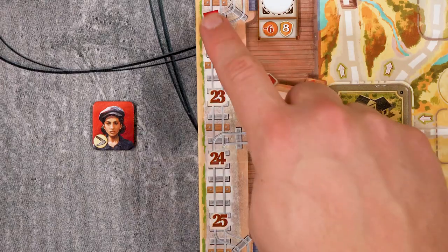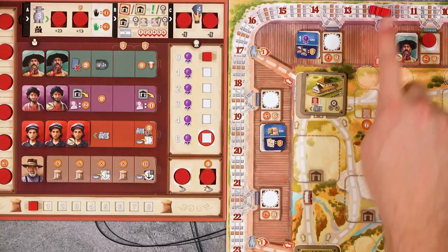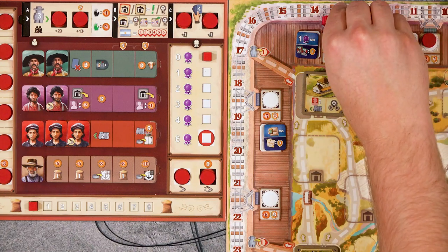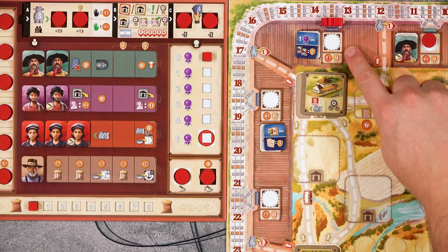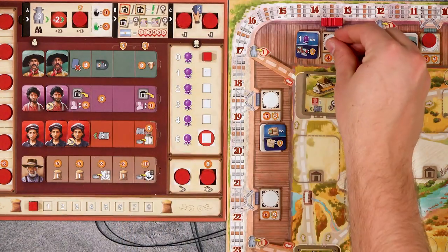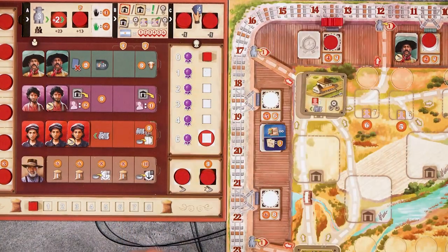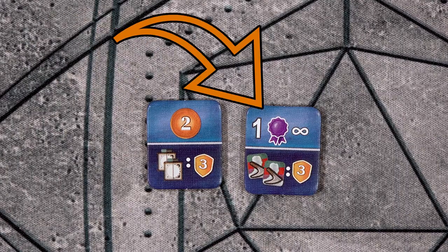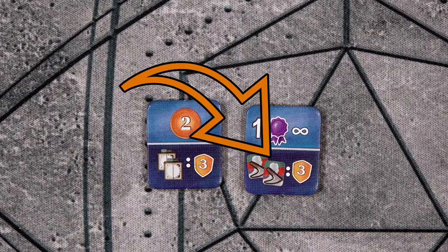This action allows you to move your train using your macanistas. You will move your train equal to how many macanistas you have. If you come across a train station, you may stop your train there and pay to place a disc at that station. And if a station master tile is there, you may place one of your employees here to gain that bonus tile, which will give you a one-time boon or an ongoing bonus and will provide endgame scoring.